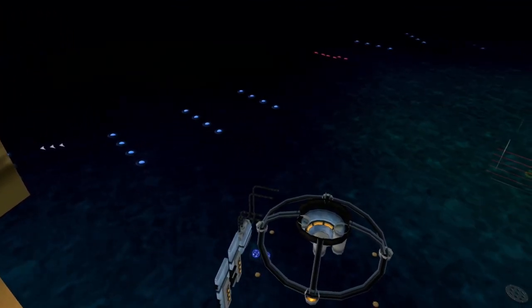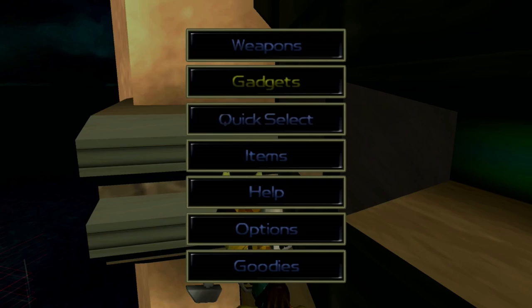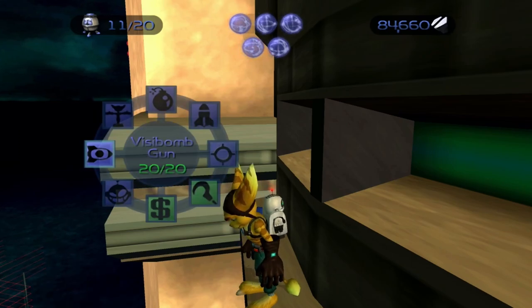You're going to want to aim kind of like right here, right where that blue thing is. Before we do this, make sure you have your helipad on. And then, a gun where you kind of like toss something.